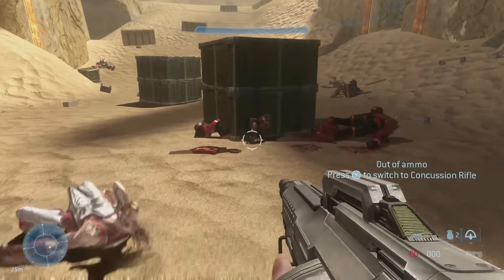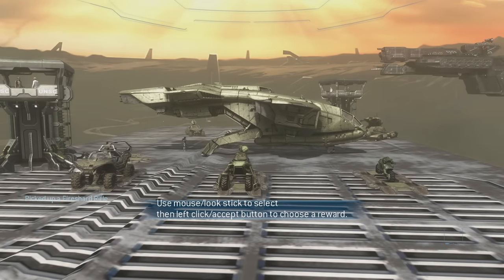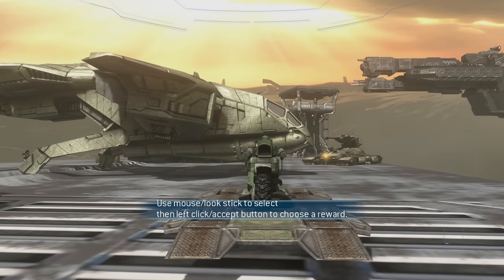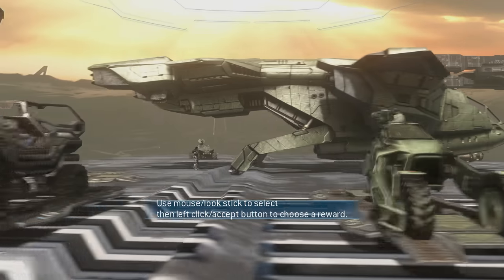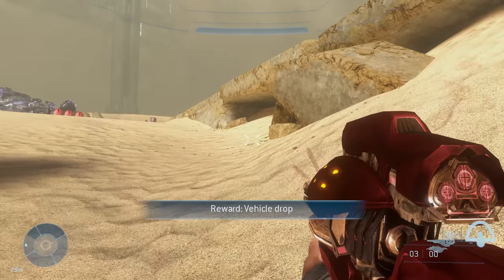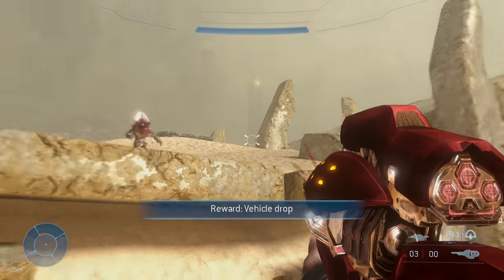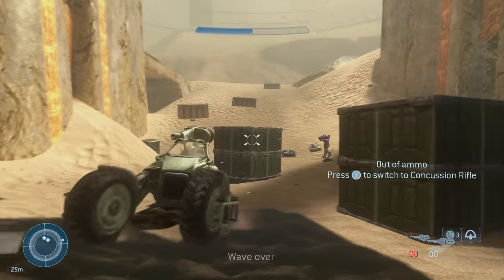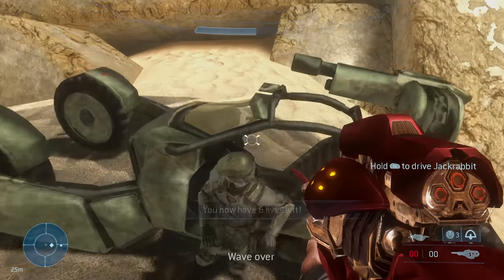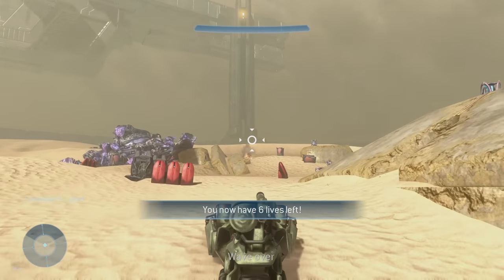Look at that — a Jackrabbit! I don't know what this thing is, some sort of motorcycle. There's the Jackrabbit and another Transport Hog. Just for the sake of it — everyone knows Team Respawn for Halo Wars — I'm gonna pick the Jackrabbit if the option presents itself. Oh, there's already a man driving it. You can get out — yeah, you could use a break from driving. All right, this is perfect!